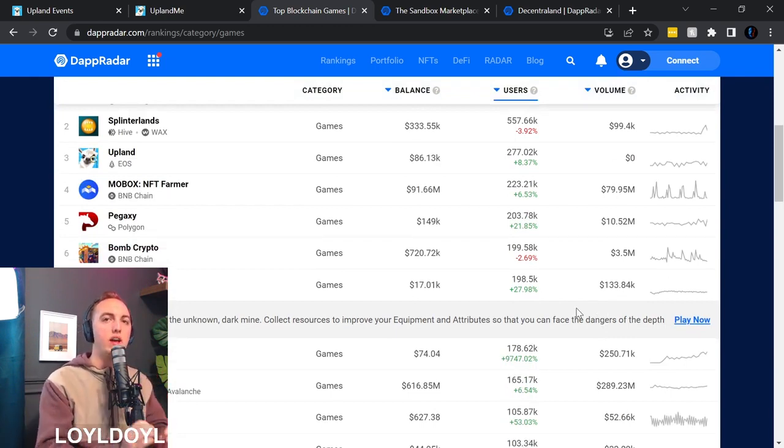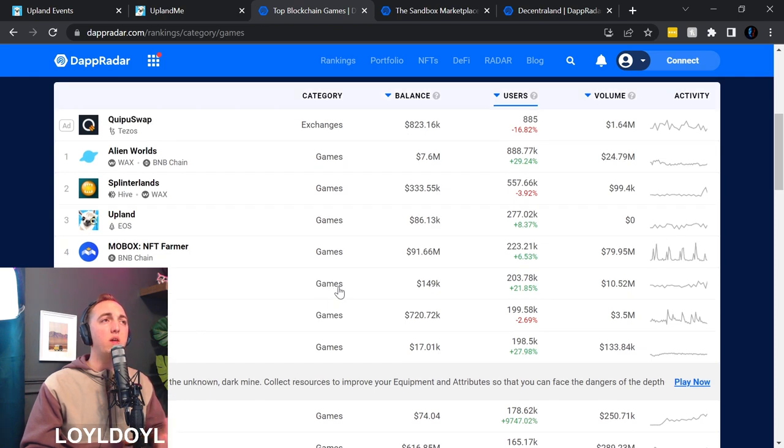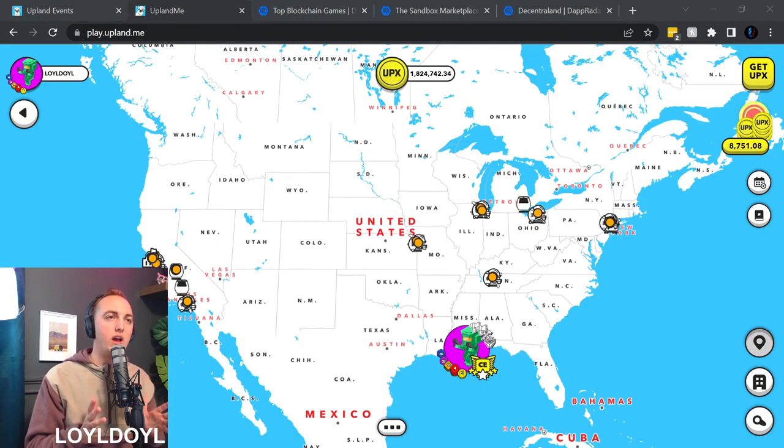Just because there is a coin or token attached to a game with a lot of hype doesn't mean there's actually a lot to show for that game. Upland is way more immersive than Alien Worlds and Splinterlands. I think Upland is quickly rising to the top and could very realistically become the number one metaverse game in the world. It is already one of the most played games, in the top three blockchain games, and the most immersive of those three.